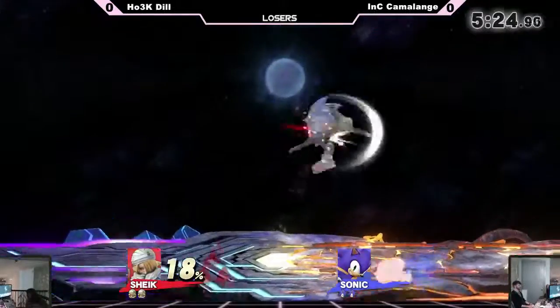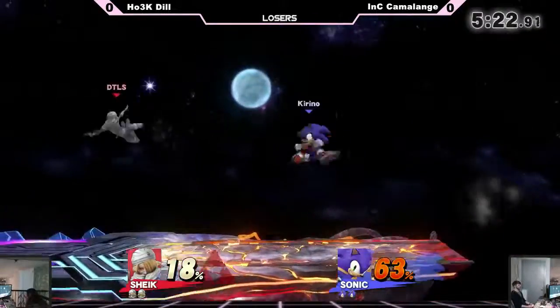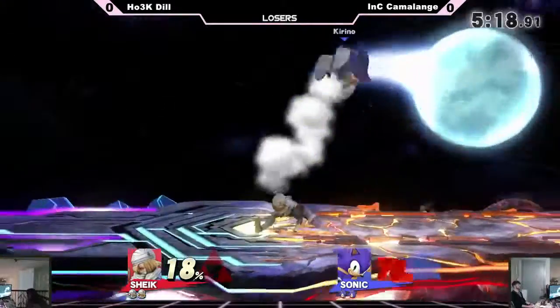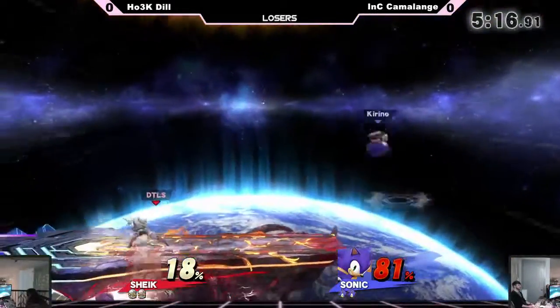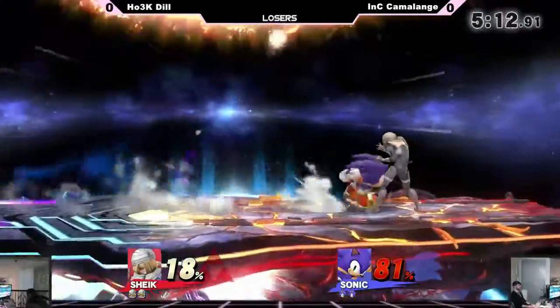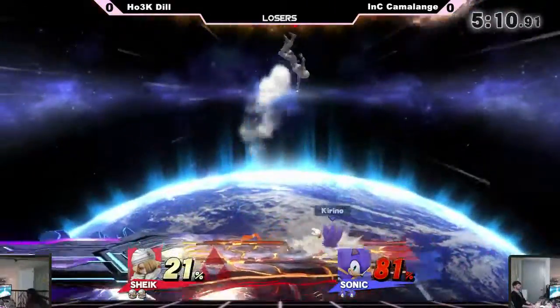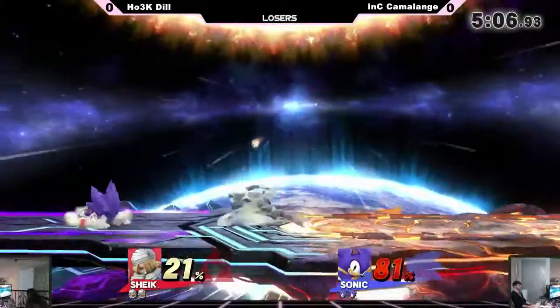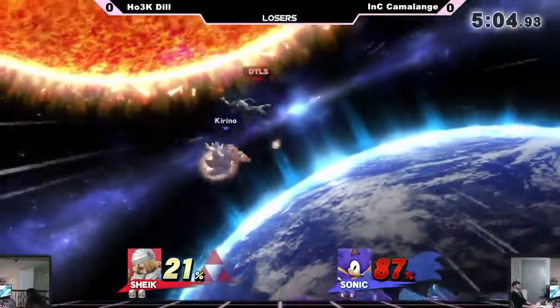That's one of the things Cam likes to do — when he spin dashes into your shield, he slows down his spin dash and then goes for the F-tilt right there. He's close to breaking Dil's shield, and Dil's just playing patient. He's not being aggressive until he needs to be, and gets that grab. And then Sheik with the speed and spacing tools makes it a lot easier. That up air connected — I was surprised by that.